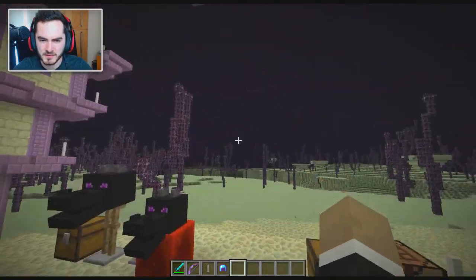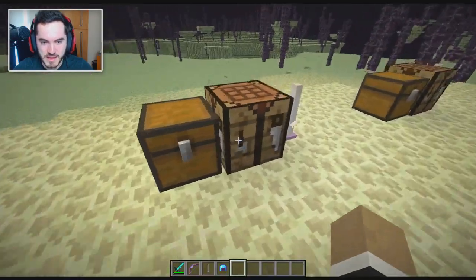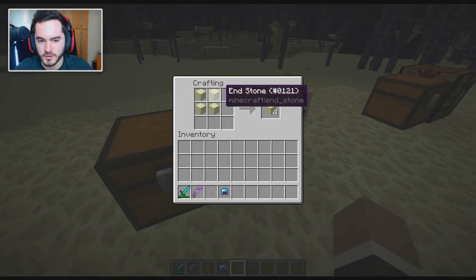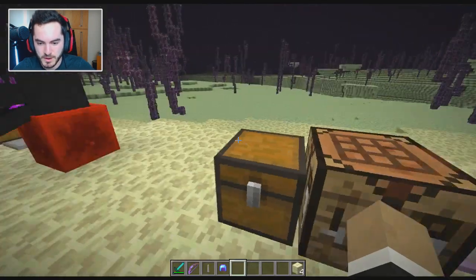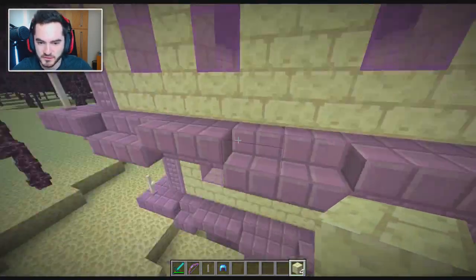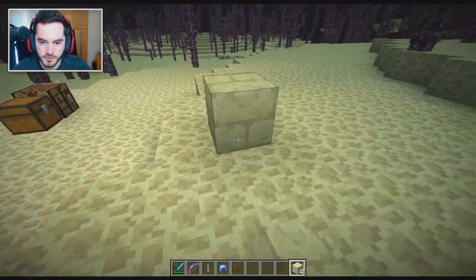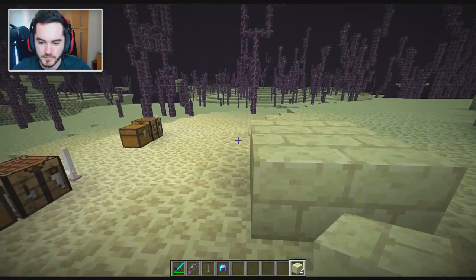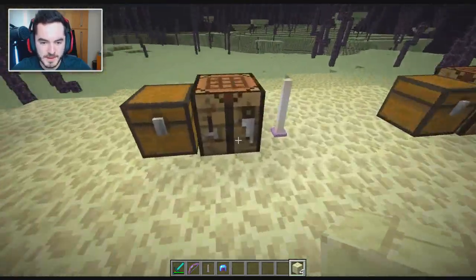Next up, we've got endstone bricks. If we put endstone in a crafting table and place it two by two, we'll get endstone bricks. That's just one of the things these big dungeons are made out of. So if you don't want to harvest it from there and you'd prefer to just make it yourself, you get it from crafting the endstone in a grid.